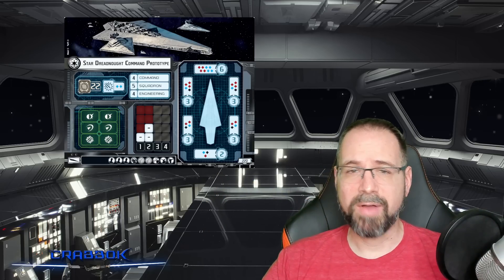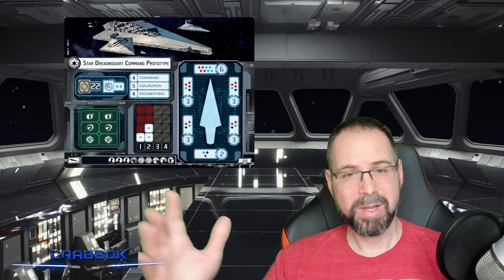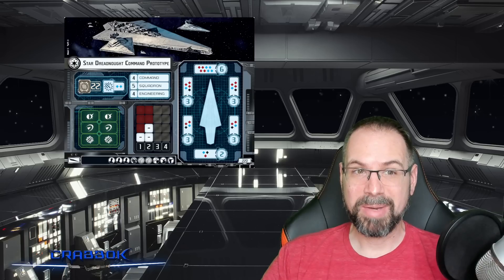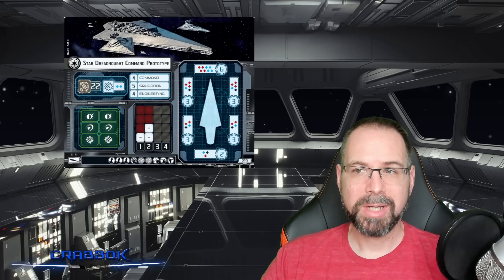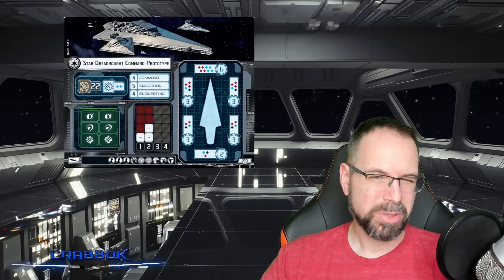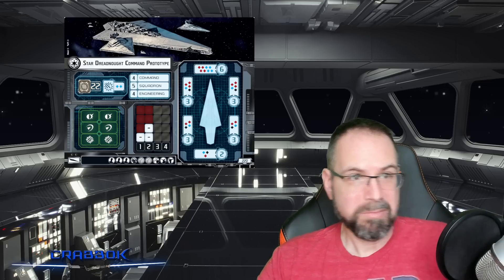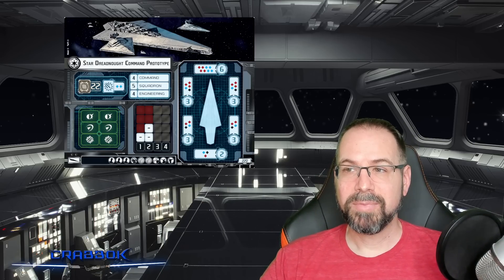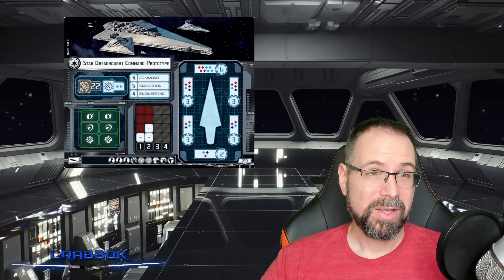I'm actually a big fan of Ozzel, getting an extra speed-one maneuver at the beginning of the first turn, because usually when you're running a Super Star Destroyer you don't get to do all that many crazy deployment activations — you're almost always out-deployed. But Ozzel allows you to start out, and then if you have Jerjarod you can turn. You can take an extra damage on the first turn but get to face whichever way you want, and your opponent kind of can't out-deploy that because that's at the start of the first round.